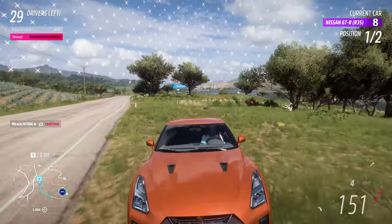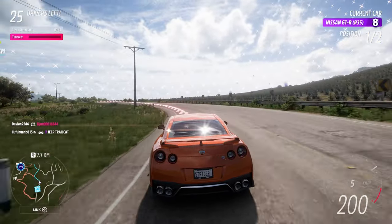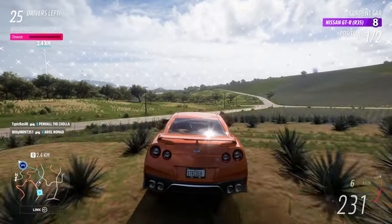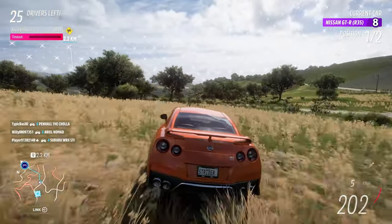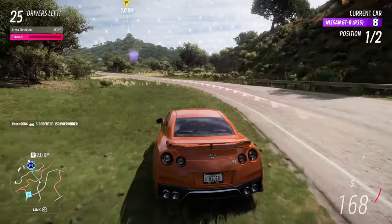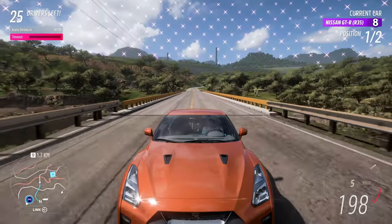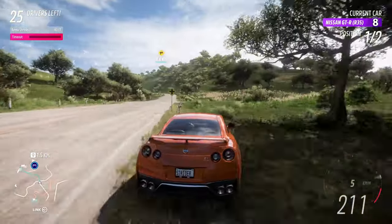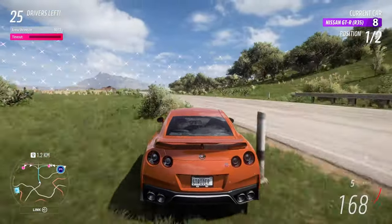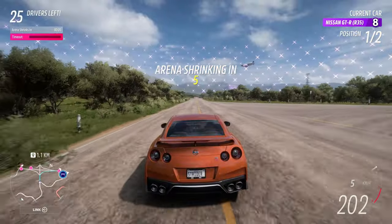I'm gonna stick onto the road here as long as I can. I wonder what my opponent is gonna be doing — he's probably gonna follow me. Let's stay on the road, build up some speed, and then cut across as soon as I can. Nice little lead — as long as I keep it clean and don't hit any trees it should be good. There's a nice little road here that goes across so we'll keep it nice and tidy. Slow down and then full power. It is on the road so I can basically just follow this all the way down. I'm just gonna take the long route around and stay on the road — it'll still be enough to win.